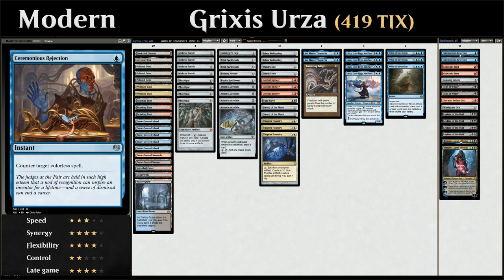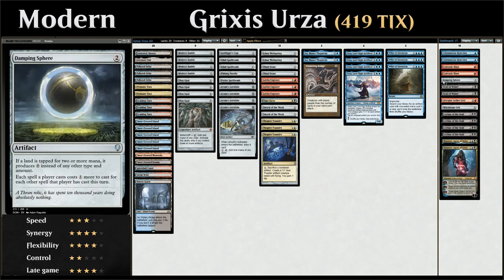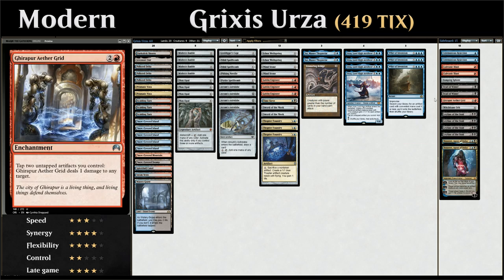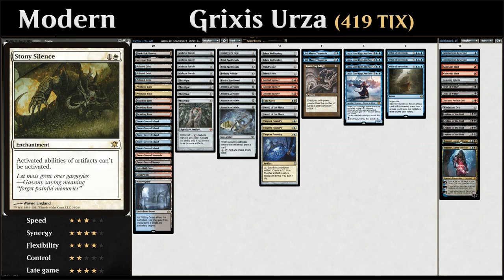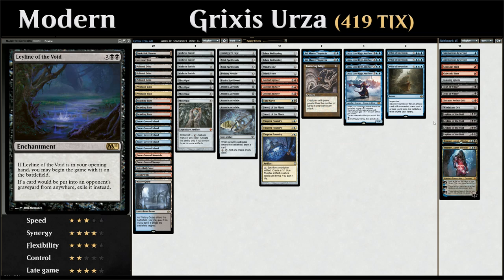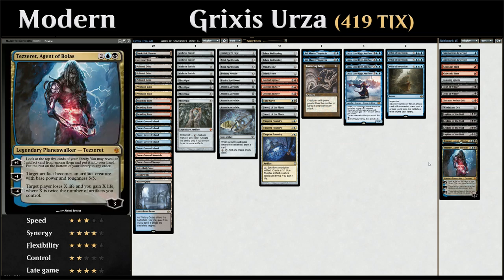Looking at the sideboard: two copies of Ceremonious Rejection against colorless decks, two Galvanic Blasts as cheap removal, one Damping Sphere against Tron, Storm, and Blue-Red Phoenix. Two copies of Dead of Winter as a sweeper counting Snow permanents including our Astrolabes. One Gerber Aether Grid for low-toughness creatures and as an alternate win condition against Stony Silence. One Witchbane Orb searchable with Whir against Burn and combo decks like Valakut. Four copies of Leyline of the Void for graveyard hate, and two Tezzeret Agent of Bolas as an alternate win condition with card advantage, turning artifacts into 5/5s, or dealing lots of damage.